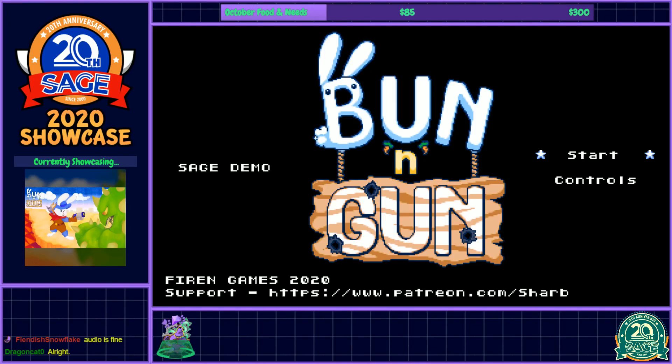Next up on the Sage 2020 Showcase, we have Bun and Gun. The overview states that this is a game that stars a rabbit who has a gun — specifically that one that ran across the screen. For Sage, there is a one-level demo representing the first level of the game: switch weapons elements, fire type, collect ships, and discover alternate paths and secrets. That was an odd sentence overview, but okay.